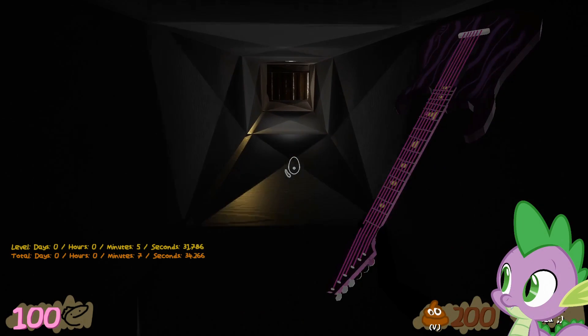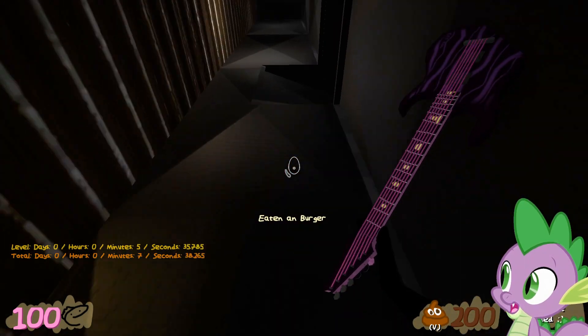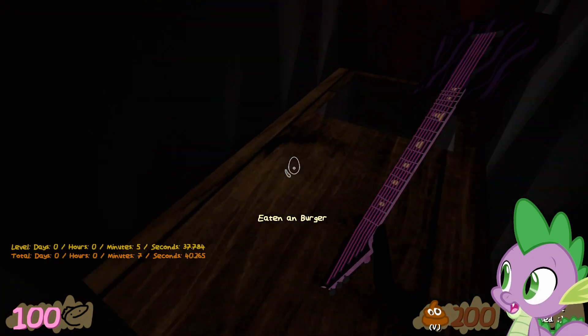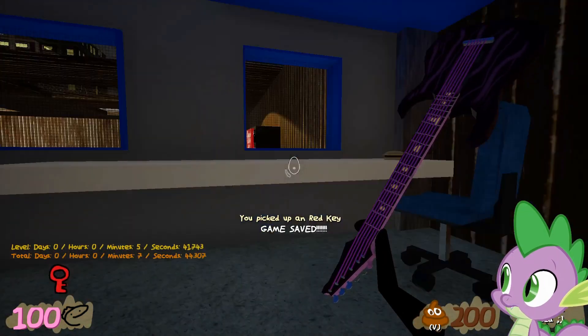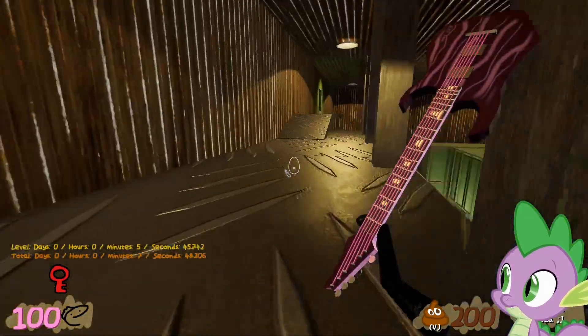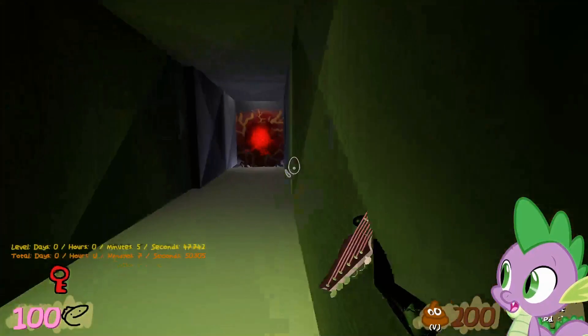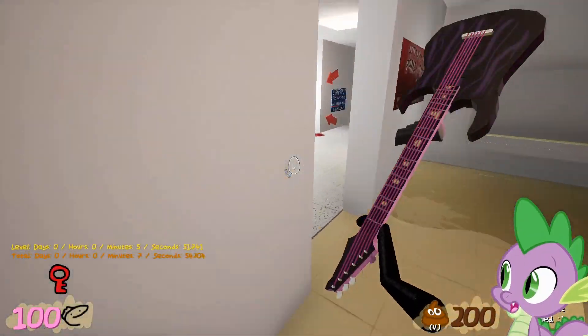Into the vents here. There's some ammo and healing — good stuff. Down here we have a red key, and this puts you back out to the warehouse at the beginning. So back into the vent we go, and back into the mirror.